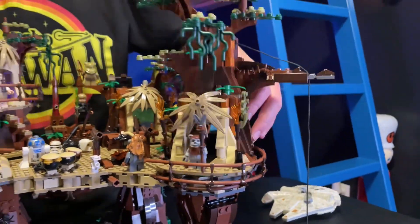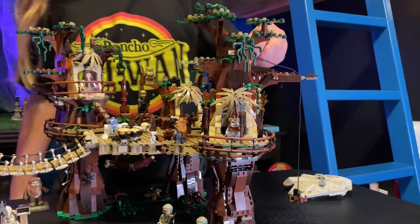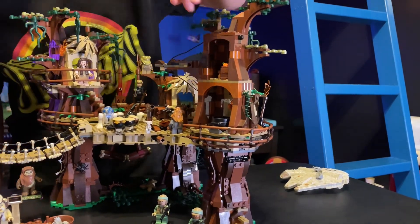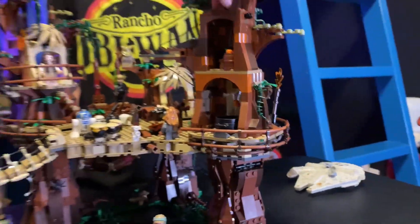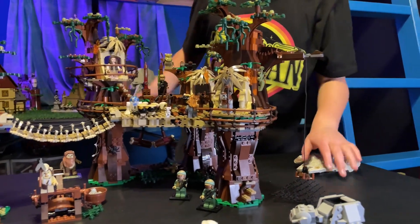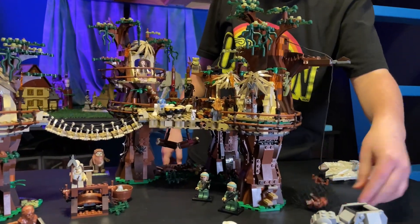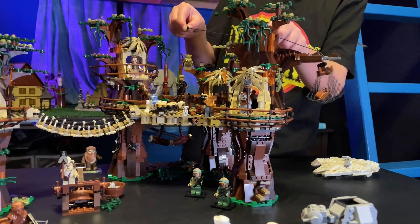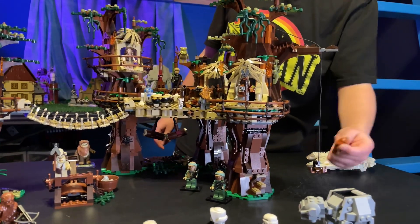And then this is the last tree right here — second coolest tree in my opinion. Here we have the cooking area. Get it? Just like the cooking area. It's got carrots and everything, and then we've got a pot right there. So let's get to this detail right here. Let's say Wicket's walking — and in the movie, Chewbacca gets caught. Let's say Wicket gets caught and he gets stuck. Right here is the lever — just pull it right up, release it, and he goes all the way back down. And Wicket's back there.